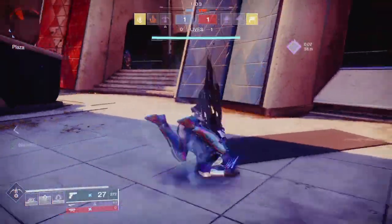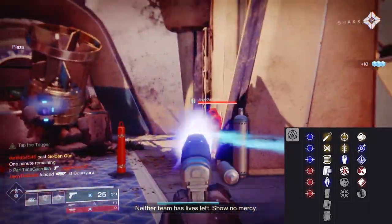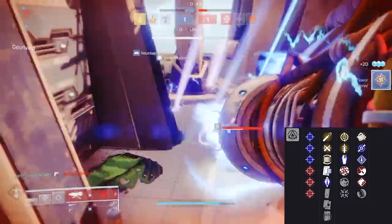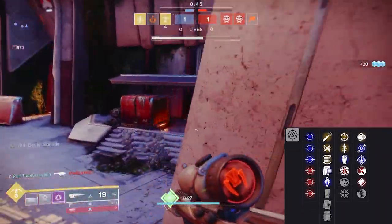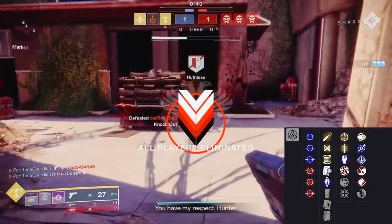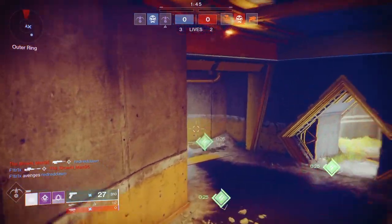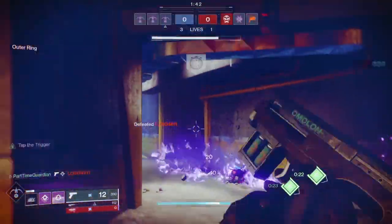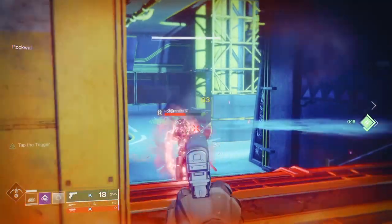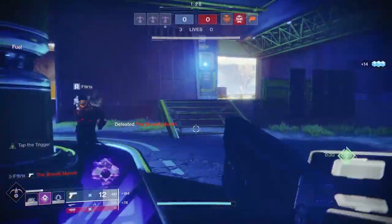Some of the potential rolls — I'll show the full options on screen — but the key ones for PvP: in one slot you're likely looking at Range Finder or Feeding Frenzy; in the other slot, Multi-Kill Clip, Kill Clip, Rampage, Tap the Trigger, or Zen Moment. Range Finder gives additional range. Feeding Frenzy speeds up reloads after kills. Multi-Kill Clip, Kill Clip, and Rampage all grant bonus damage after kills. Tap the Trigger boosts stability when you initially start firing, while Zen Moment boosts stability as you deal damage.